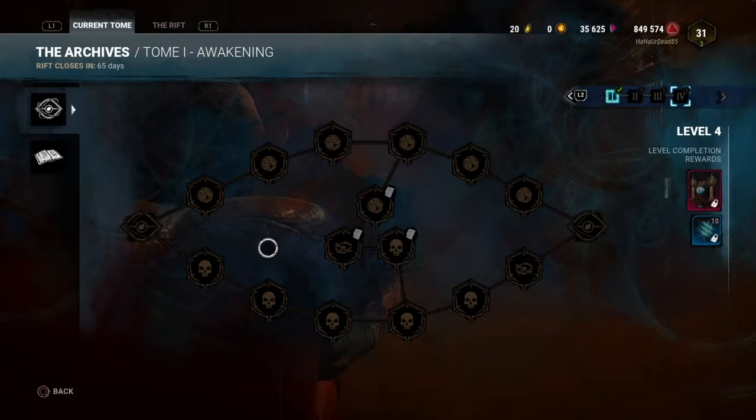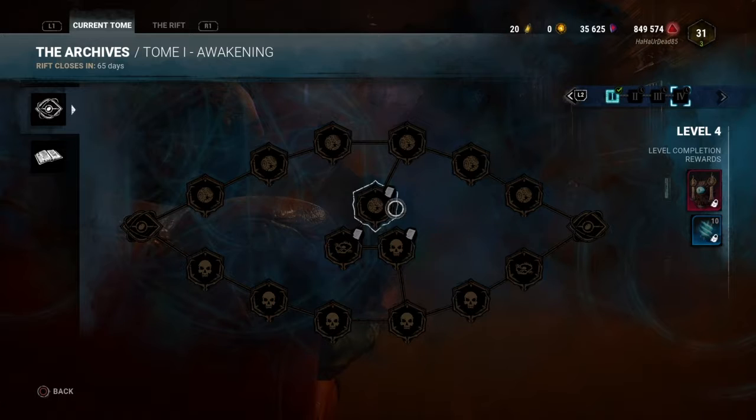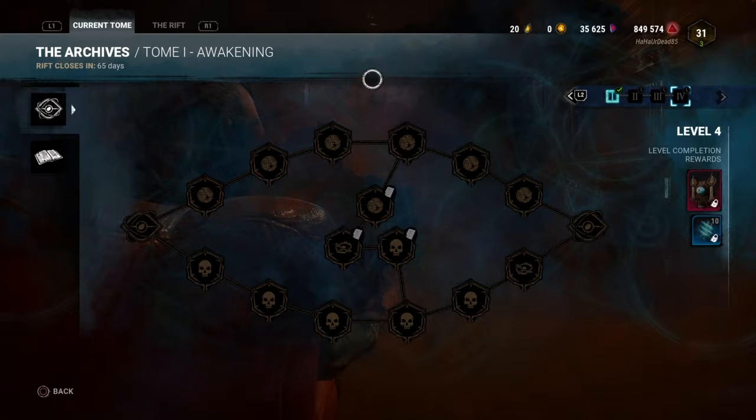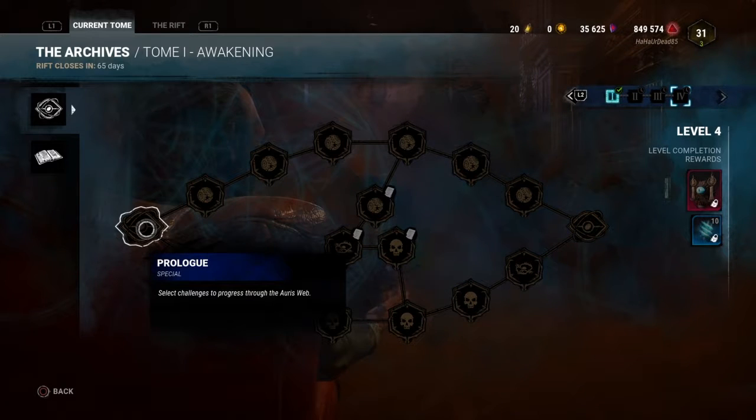There are a couple bugs and glitches going on right now, but this is kind of interesting. I don't know if it's a known glitch or what, but since I finished my level 1 challenges in the Archives, for whatever reason, level 4 is popping up for me, showing all of the challenges I'm eventually going to have to do. This challenge isn't going to come out until December 18th, so the challenges are subject to change, but some of them are pretty ridiculous.